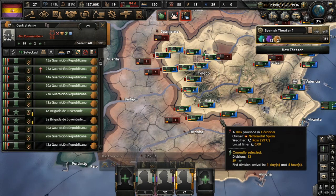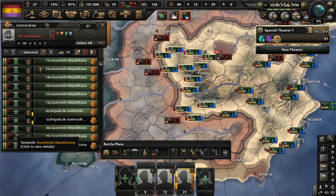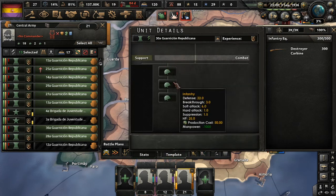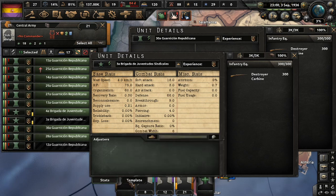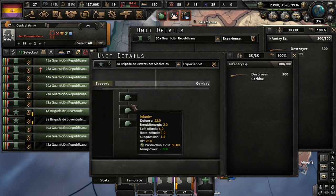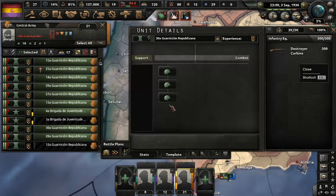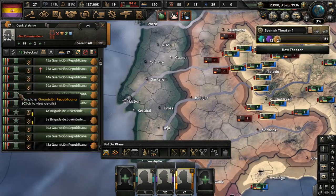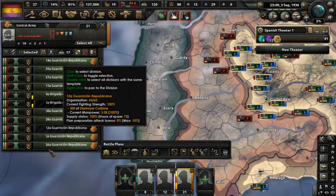Now, it looks like a lot — wow, we scored. But when you look at these templates, guys, they're absolute garbage. It's just three infantry, and that is with almost all these units. Yeah, they have different unit names and different symbols here, but they're all the same garbage.